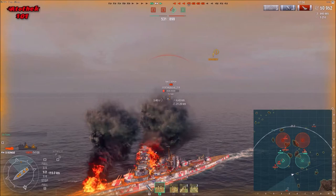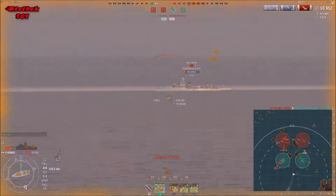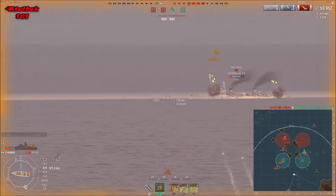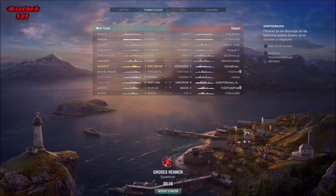The Emile Bertin only needs to fear battleships with lower caliber like 305mm or 283mm, which is on the Scharnhorst and Graf Spee. Those are the things that are really hurting you. But that was just a different example - I will head off to the actual replay. Here we are with the actual commentary and I'll tell you some things about the Emile, the tier 5 French cruiser.